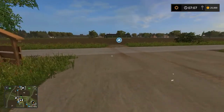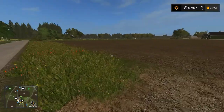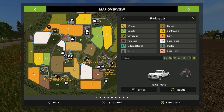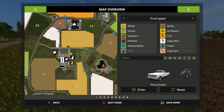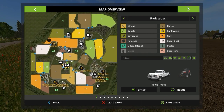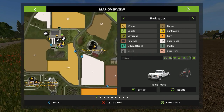The streets are narrow — you won't be quickly driving with big vehicles on these roads. Let's go for a quick walk around town. Here is the station, but I don't see any trains, so you won't be using the trains on this map.